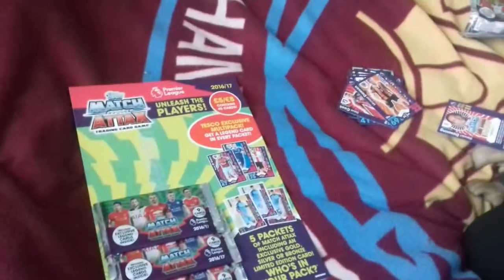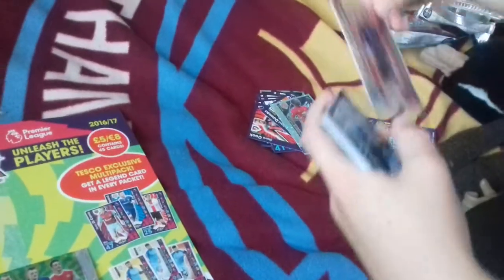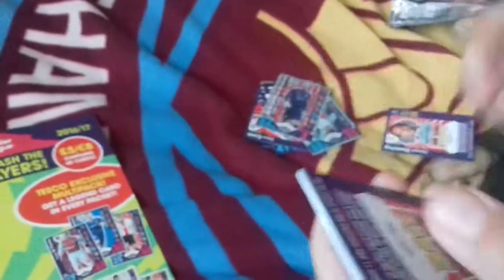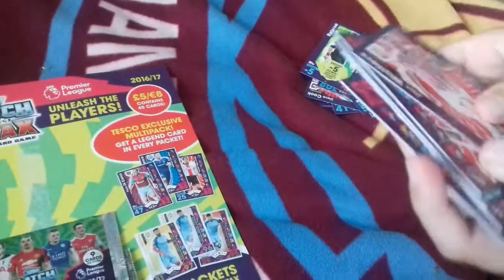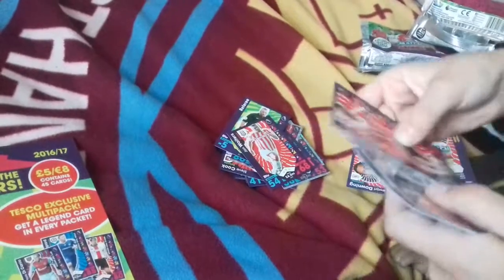In the next pack we do get Bayley, a Man of the Match card for Manchester United. Then we have Thornton Star. Then we have Ferguson there. Legend cards, and some Prylone cards. Then there's a Referee card and a Tactical card. Then we have Waters for Astroxie.